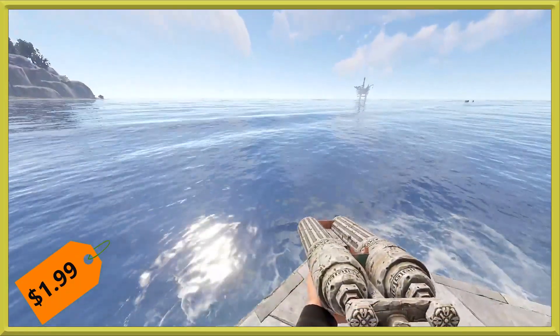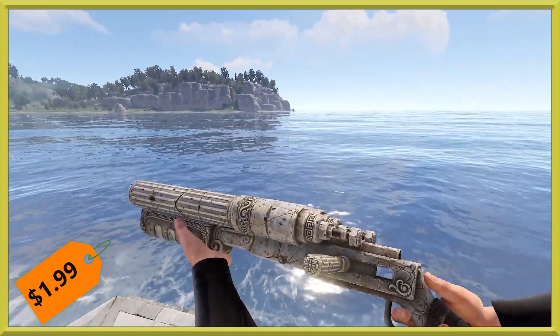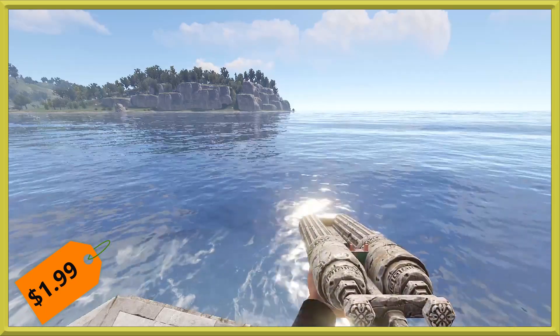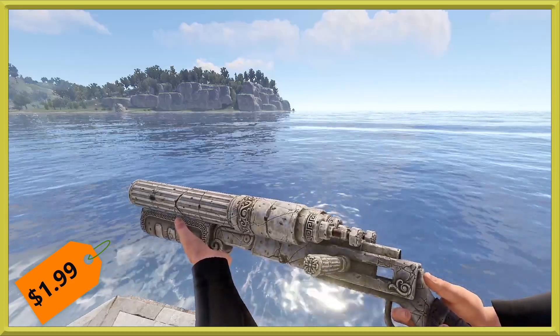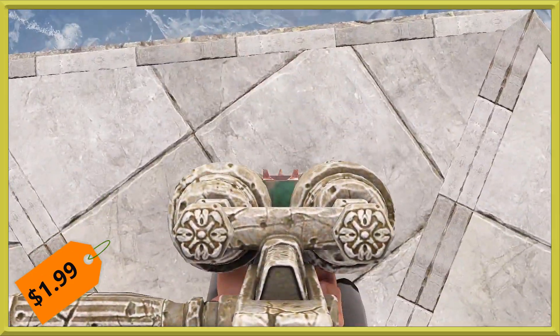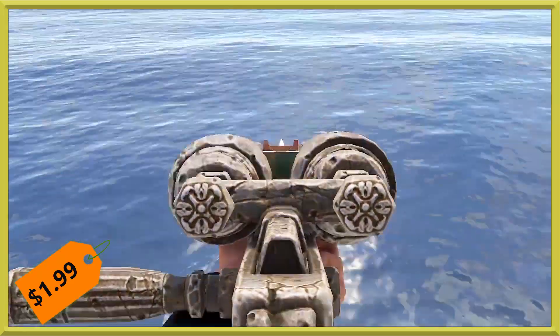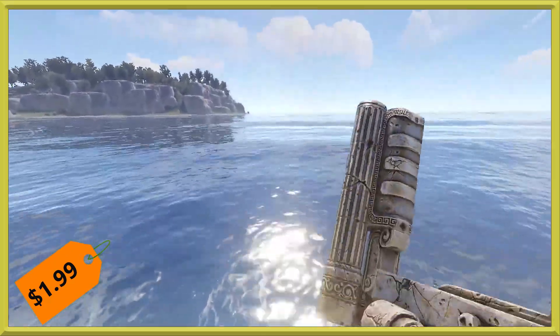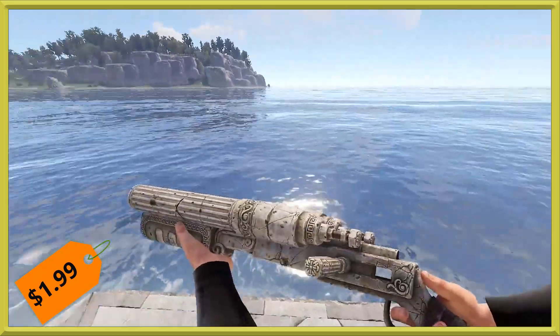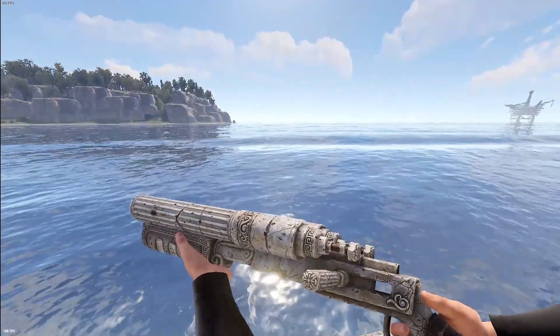Next we've got a DB, and this one is the Colosseum DB. It's going to run you the usual weapon price of $1.99. Aiming down the sights, you can see it's nicely carved — even the actual screwdriver there is made out of some carved stone. And there we go with the reload.